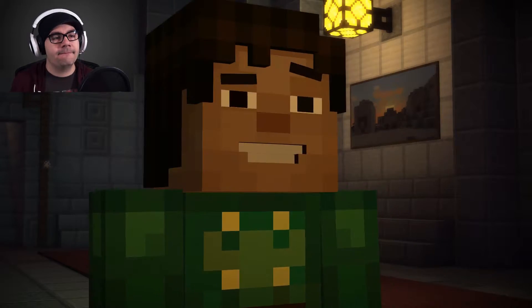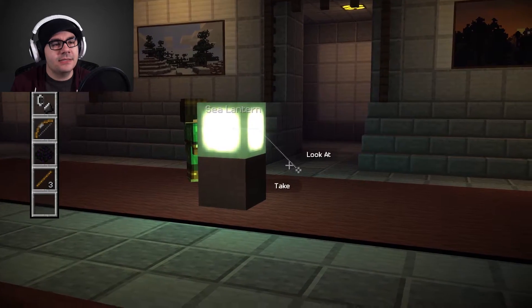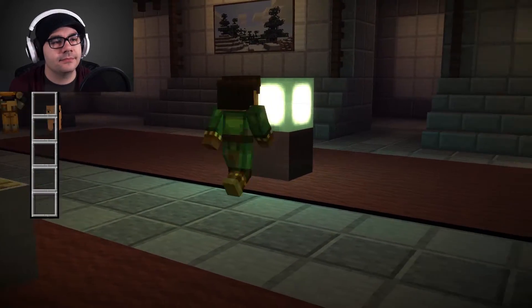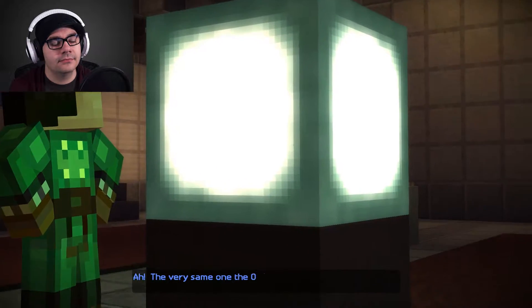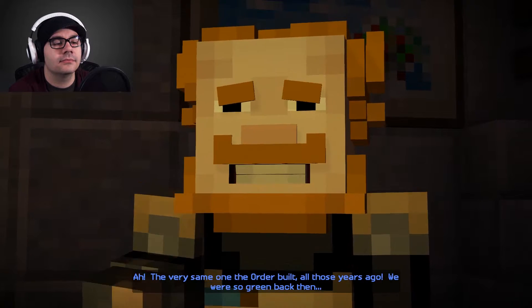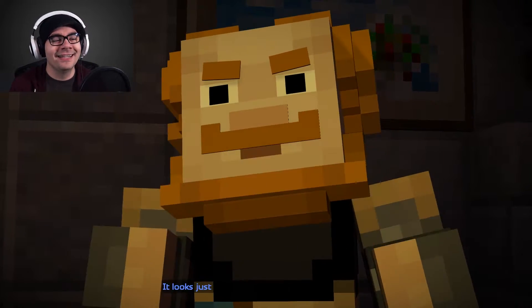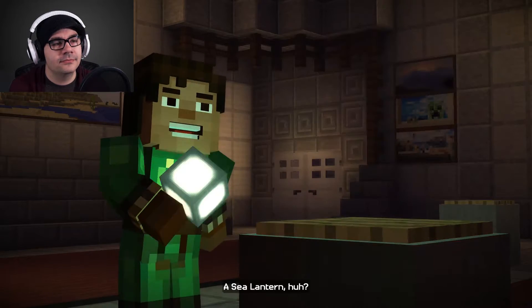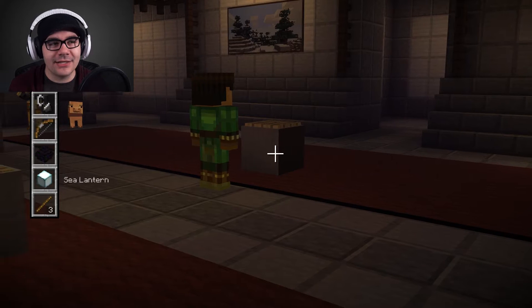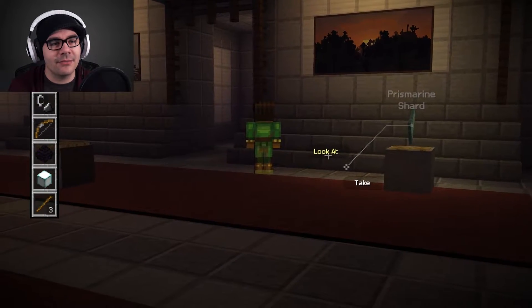It's a pressure plate. Let's grab this one. Am I crazy, or is this a sea lantern? The very same one the Order built all those years ago. We were so green back then. It looks just as bright as on the day we crafted it. A sea lantern, huh? How do you craft a sea lantern? I'm going to assume it's made out of a prismarine shard of some kind.